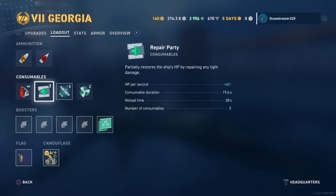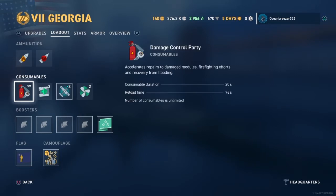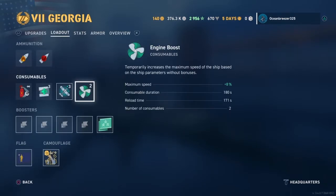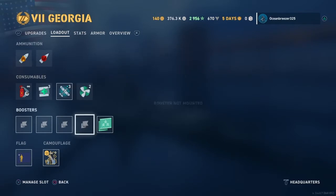For the loadout, you have a quick reloading repair party, which is just insane at 38 seconds — really, really nice. You get the American Damage Control as well. I currently have the Spotter Plane equipped, and you also get Engine Boost.